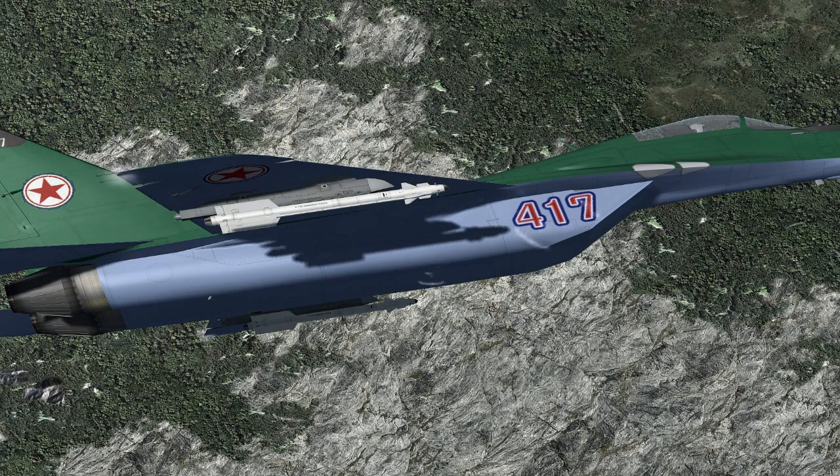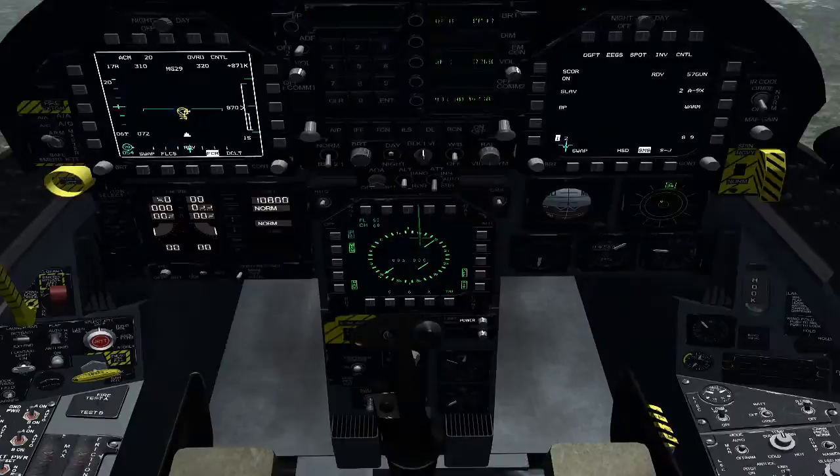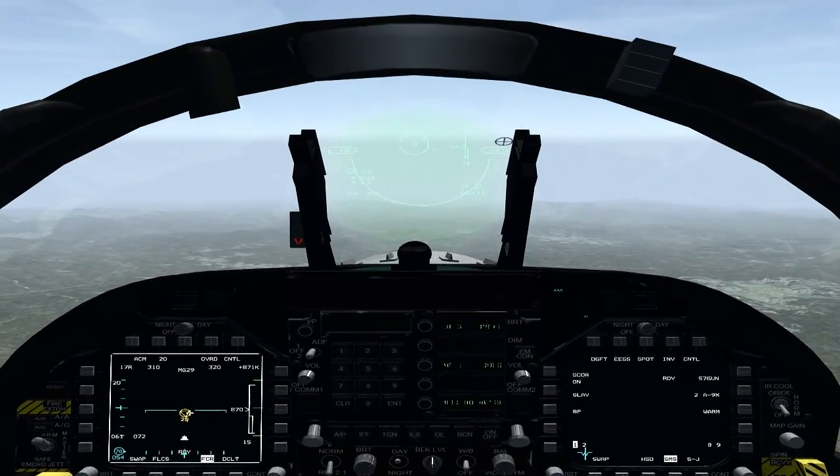The AA-11 is a very highly maneuverable infrared missile — it's all-aspect, meaning it can hit your tailpipe or detect you from a front angle, so he can basically shoot at you head-on. It can fire up to 40 degrees off centerline with helmet-mounted cueing capability, and it's pretty capable and comparable to the AIM-9X — a very deadly missile.